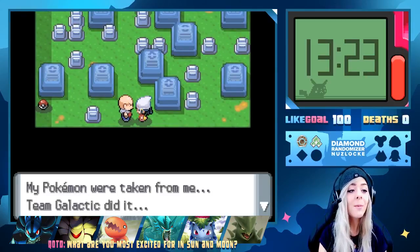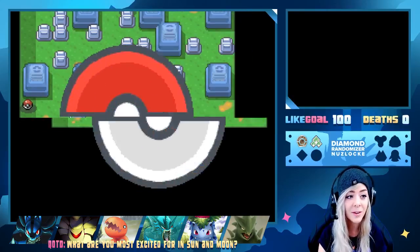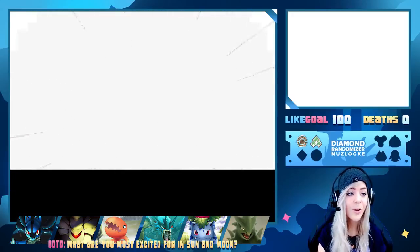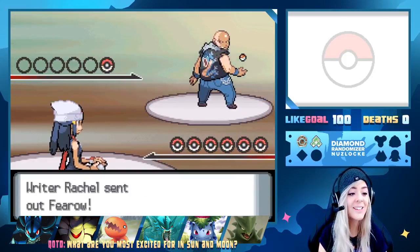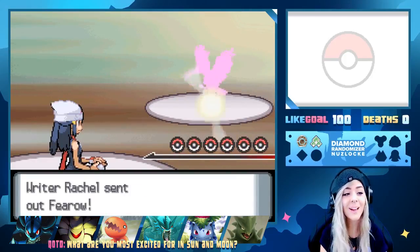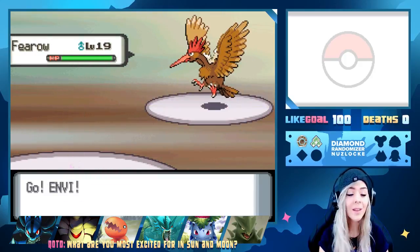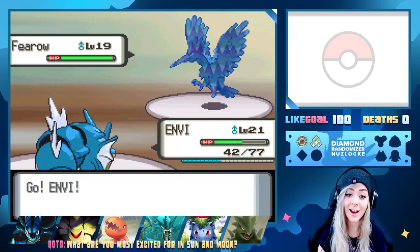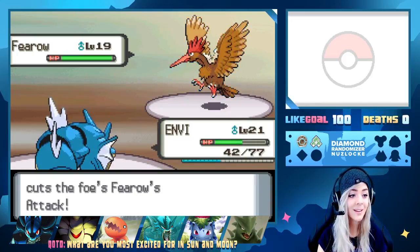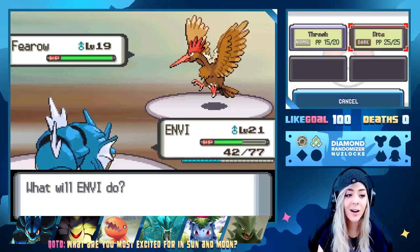We're gonna keep that and go through here hoping not to encounter anything — I'm trying to get a badge this time. A trainer says team Galactic took his Pokemon and he's never forgiven them. Wait, but he has mons with him? And he has a character on the back of his shirt. We're about to send out Envy.